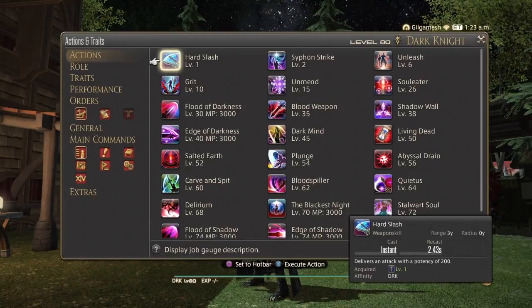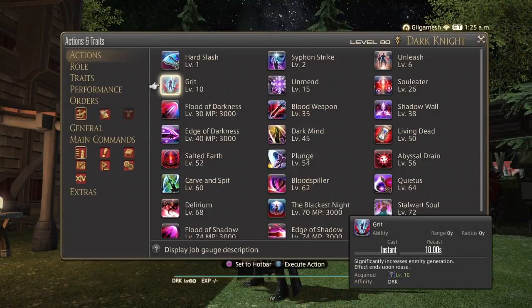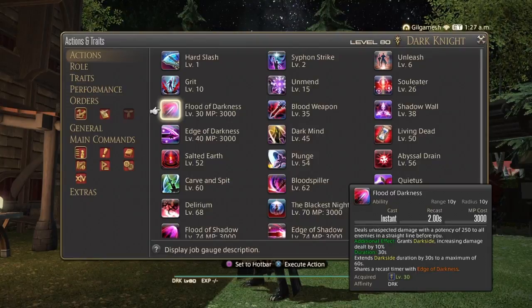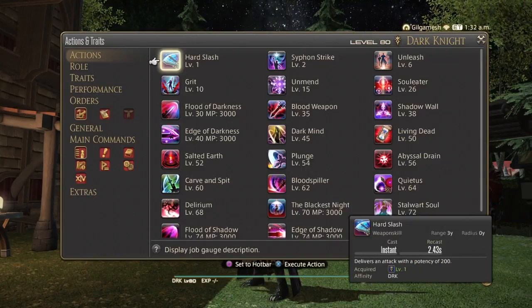Your basic rotation is Hard Slash, Siphon Strike, and Soul Eater. Unleash is your AoE, Grit is your tank stance, Unmend is your ranged attack, and Flood of Darkness is your other AoE. This will activate Dark Side, which is going to increase your damage by 10% for 30 seconds, and you can go up to 60 seconds. You'll be maintaining this every single time.